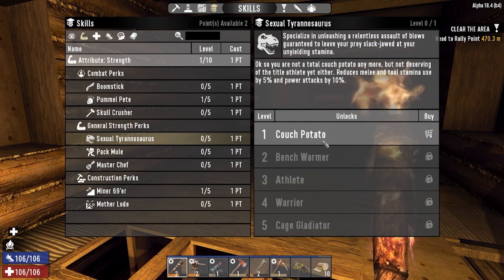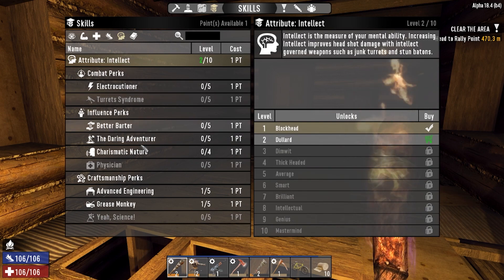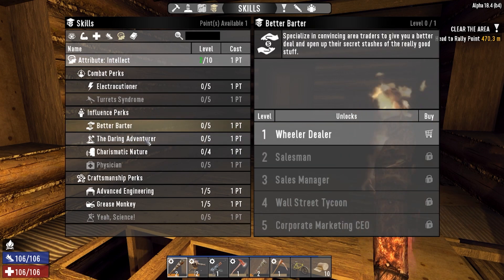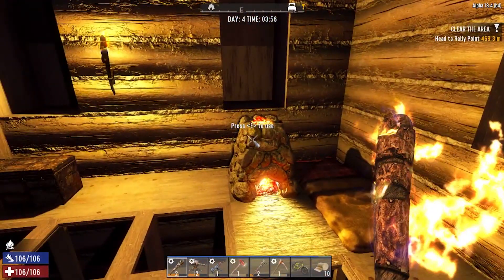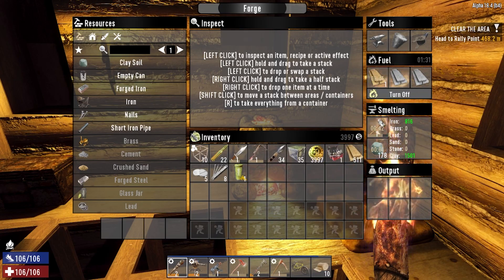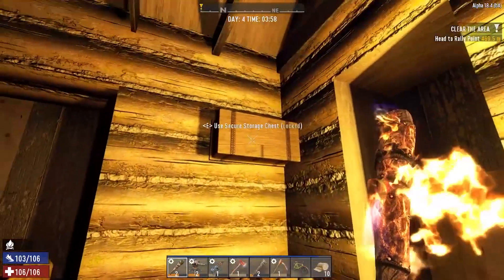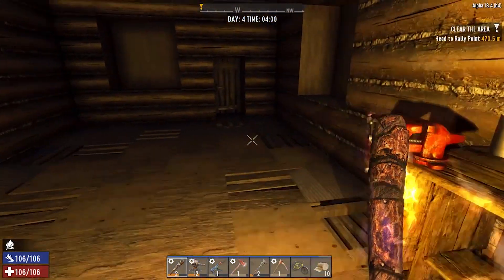I'm definitely going to put one point into Sexy Saurus because this will help us with power attacks and using our tools. We nearly got killed in the last episode so we don't want to be running out of stamina at all. The other two I'm going to save — I do want to start putting something into Daring Adventure and Better Barter, but we're going to hold off for the moment. What books I can find in the bookstore will determine where I put those points, because we might find some schematics or really useful things.